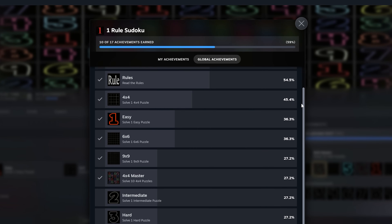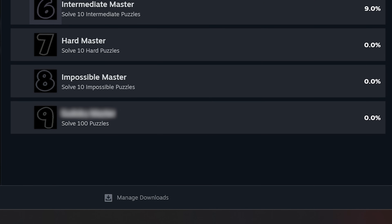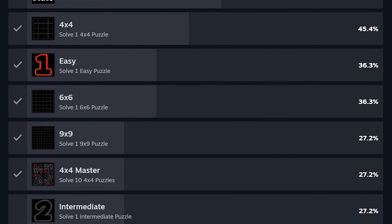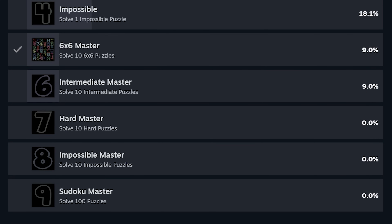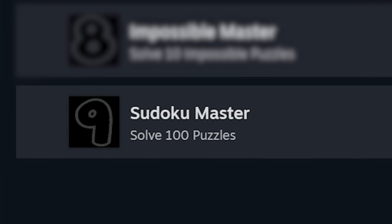And that's when I noticed it: achievements. One Rule Sudoku has Steam achievements for tasks like completing 10 puzzles of each difficulty, and 10 puzzles of each size, and for completing 100 puzzles in total. In fact, that final achievement is literally called Sudoku Master — couldn't be more perfect. But actually it could, because this game currently has a grand total of 0 reviews, meaning some of these achievements have a completion percentage of 0.0%. That means I have an opportunity to become the first, the only, the uncontested One Rule Sudoku Master.